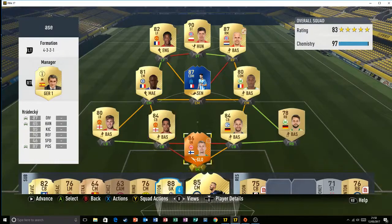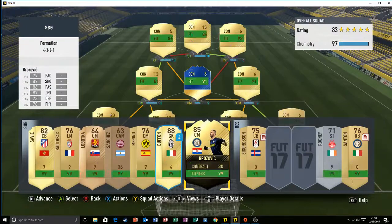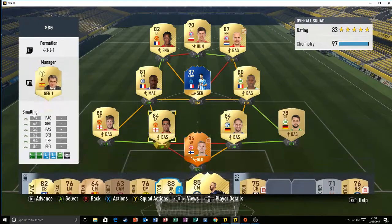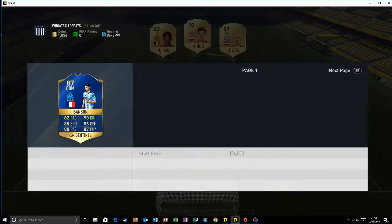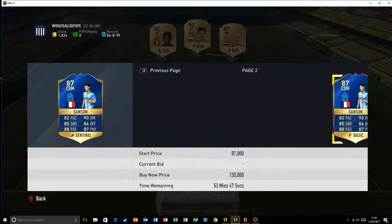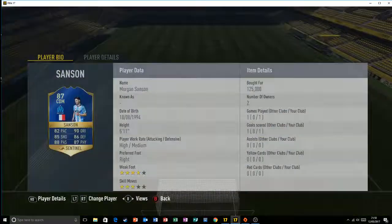It's a squad builder around him and it's just an amazing team. Starting with the bench, we've got Brozovic. So here's my team — first there's Morgan Sansone, bought for 125k. He's such an amazing player on this game because I tested him. Obviously you have to test him in a game.